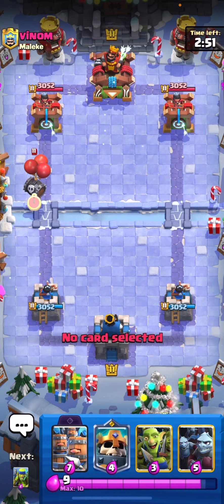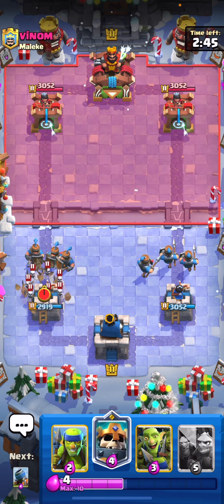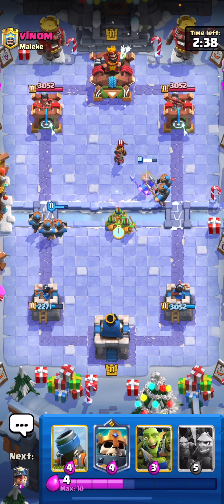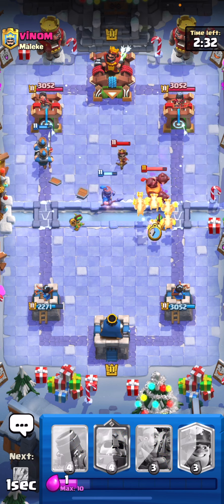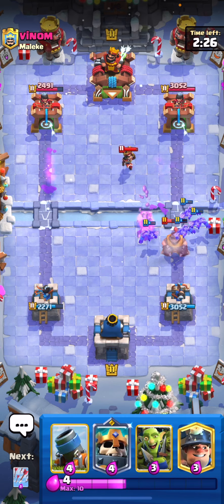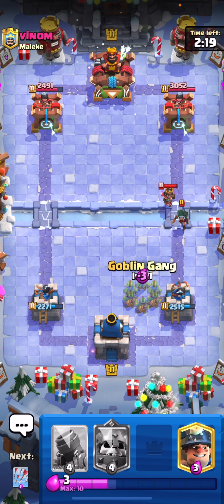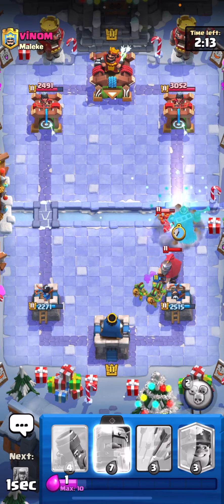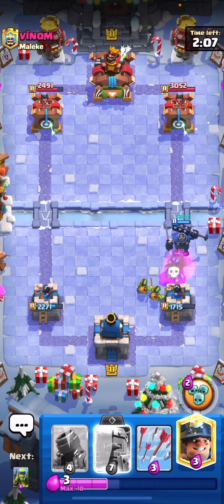Interesting deck — it's mortar with Royal Recruits. We don't have a counter for that Skeleton Barrel first play, which is pretty annoying. Mortar with Royal Recruits is kind of just using everything good in one deck. It's a very popular deck — a lot of pros are going to be using this deck. We're just going to play the Minion Horde to take out that Mega Knight. We didn't have the greatest starting hand and you do have to play a little bit slower with this deck.